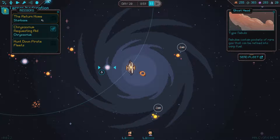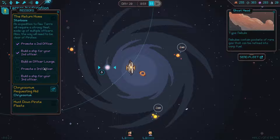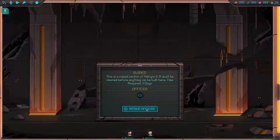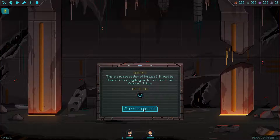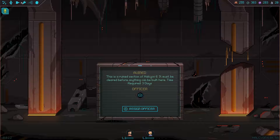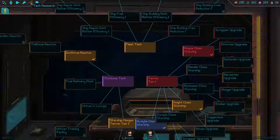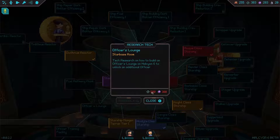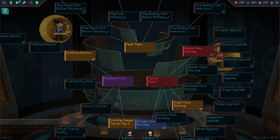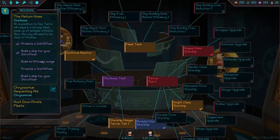That's a lot of fuel. It wants me to build an officer lounge, promote a third officer, and build a — okay so let's look. Starbase. Tech research — they want me to get an officer's lounge. We need 500 material and 300 dark matter for that. That's a lot of stuff.